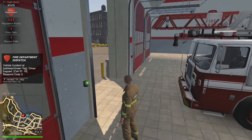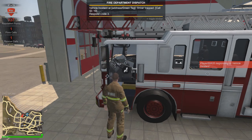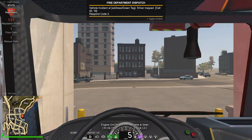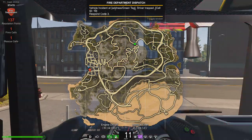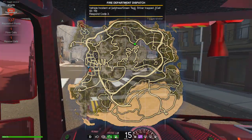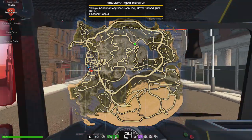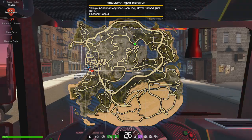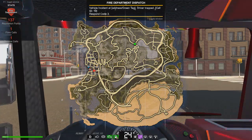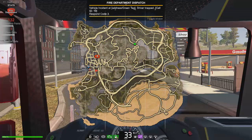It looks like we have a vehicle accident and we'll go ahead and respond to that. Looks like we have a little bit of a trip — check our blind spots. Not really familiar with this map but it's a nice little pretend map.